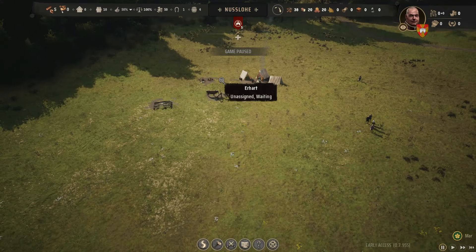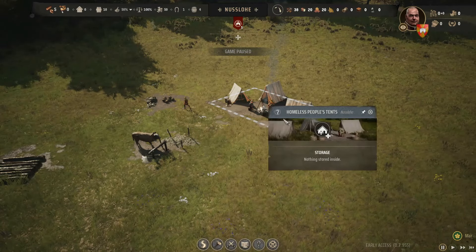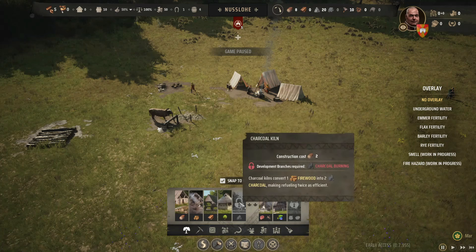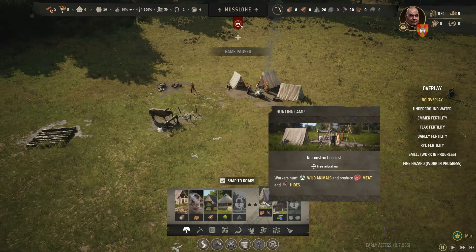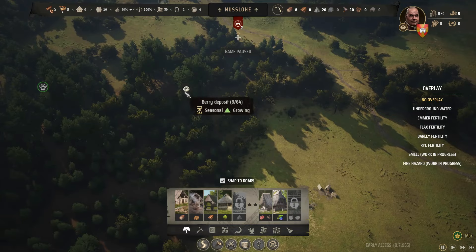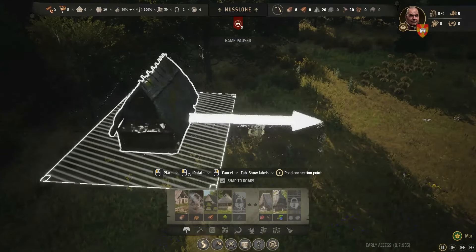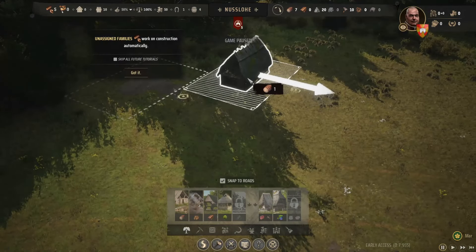It looks like we can harvest berries. Hunting grounds? Production? Let's pause this — I'm learning still. We can check our guys and look at what they're capable of, I think. These are their homeless tents. Let's see what we can build. Logging, woodcutter, sawpit, forester, hunting, and forager. I think we're going to want these two — berries and wild animals. We'll put this one down first.